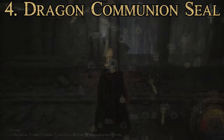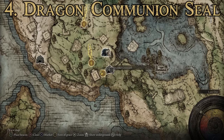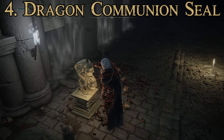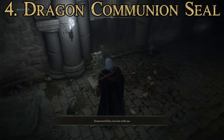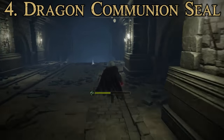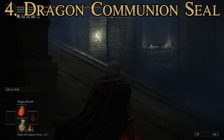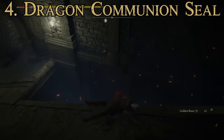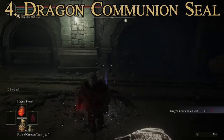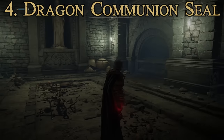You can access the Dragon Communion Seal very early in the game. Starting from the Stranded Graveyard right at the beginning of Limgrave, there's a wall requiring two Stonesword Keys. Make your way to the end of that dungeon, defeat the spectral enemy in the room, and he will drop the Dragon Communion Seal.